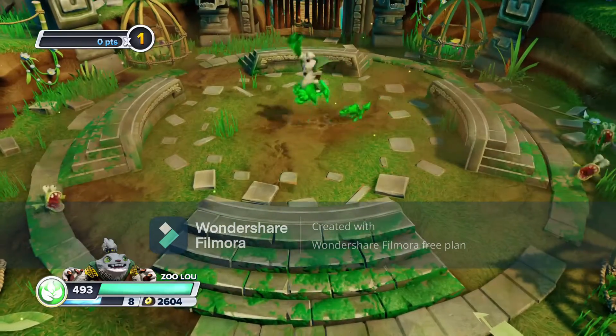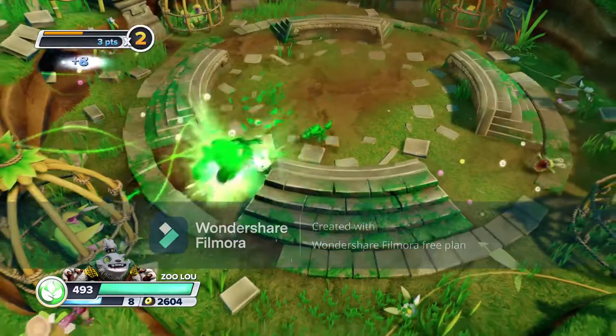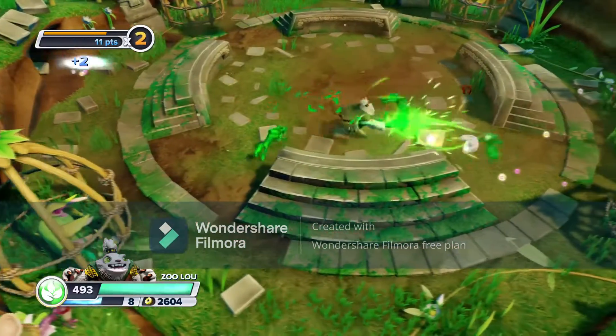At number 4 we have Zulu. His attacks are super cool — he summons animals to ride and attack for him. Overall, a great Skylander.